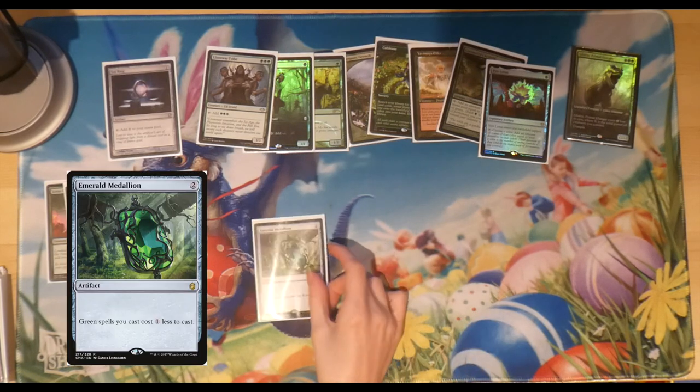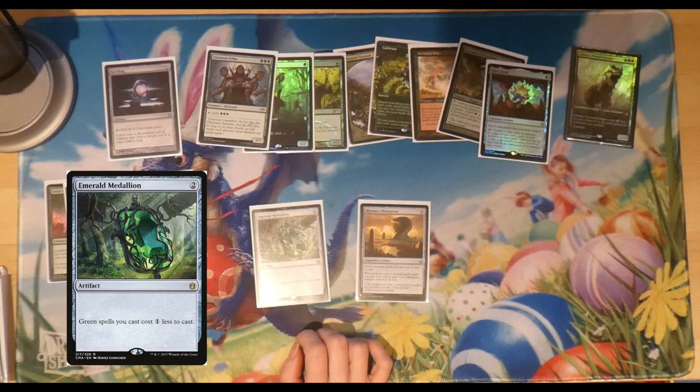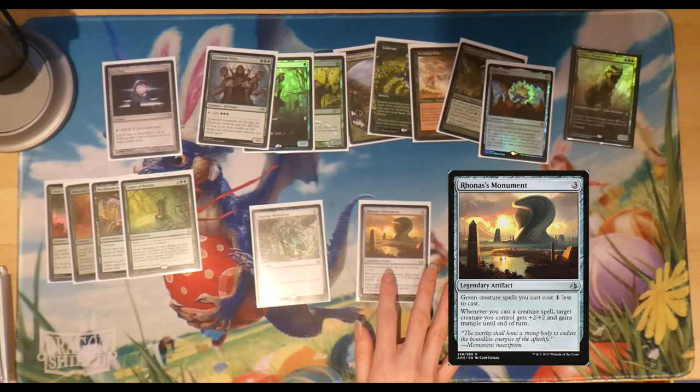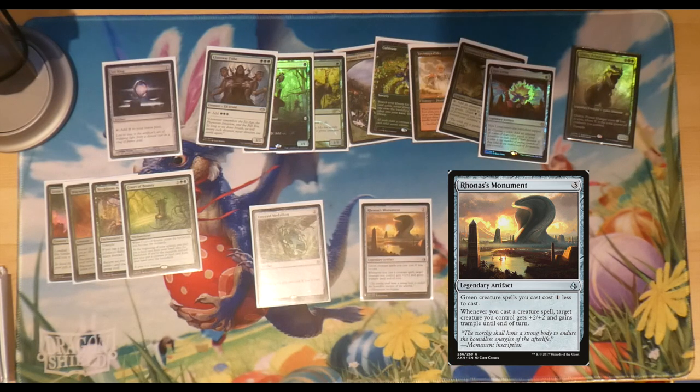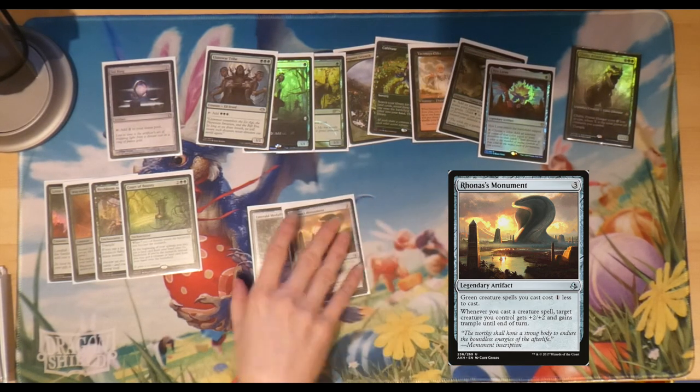Moving on to artifact ramp: we've got Emerald Medallion and Rhonas's Monument. Emerald Medallion costs two and makes all green spells cost one less. Rhonas's Monument focuses on green creature spells — they cost one less to cast, and whenever you cast a creature spell, target creature you control gets +2/+2 and trample until end of turn. That's great two ways: it deals more combat damage and adds two power toward reducing Galta's casting cost.